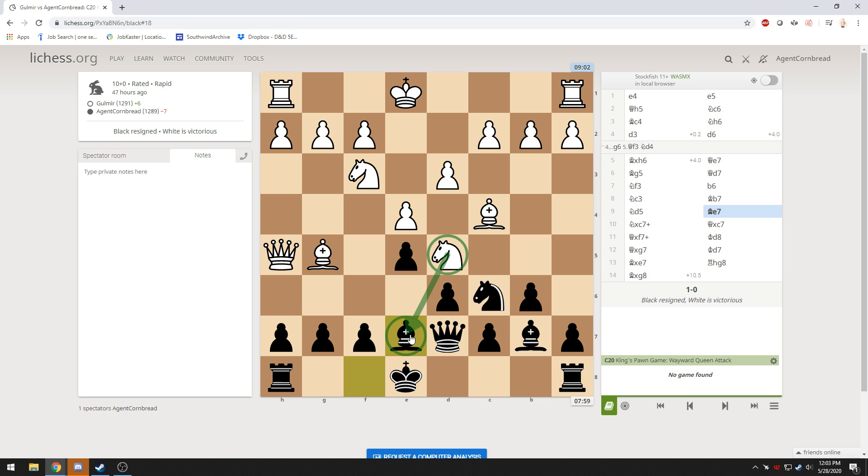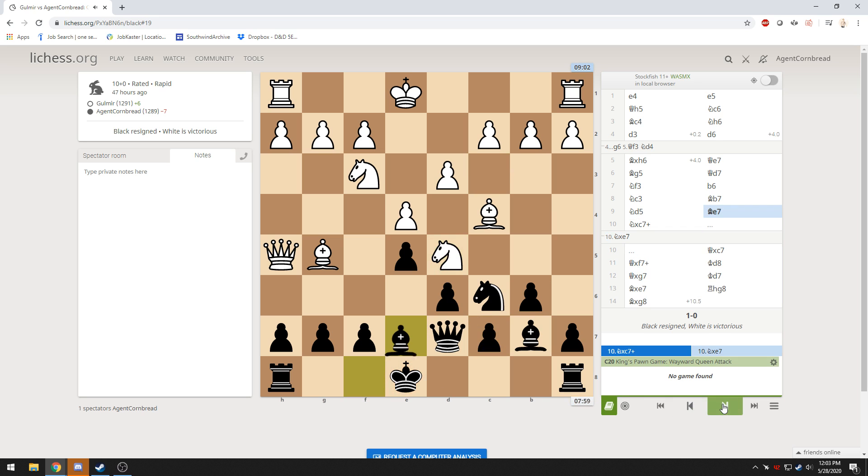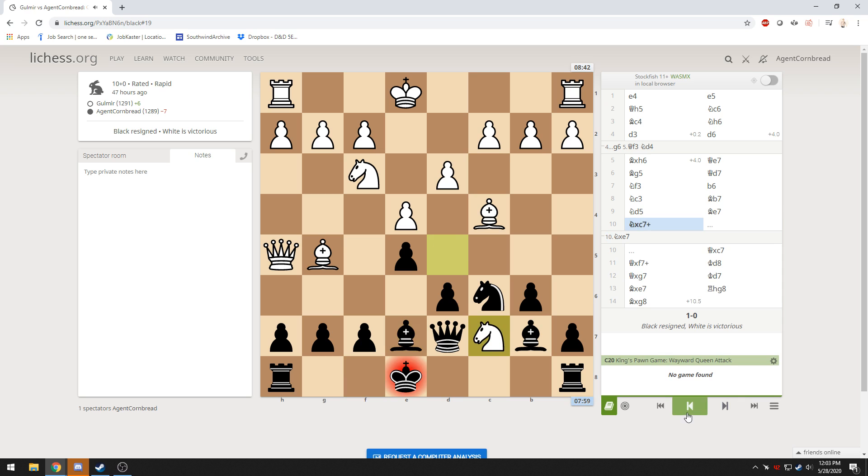I throw up this bishop knowing it's a lost cause, but I'm hoping I can eliminate some of the danger surrounding me. But he goes with this move — this beautiful fork that hits both my king and my knight. I don't know why he goes that route because I've got the queen to take it. But because I moved that bishop there, I've blocked my defense across the side. So even though this is not checkmate — I've got escape room for my king — I am just losing material fast.